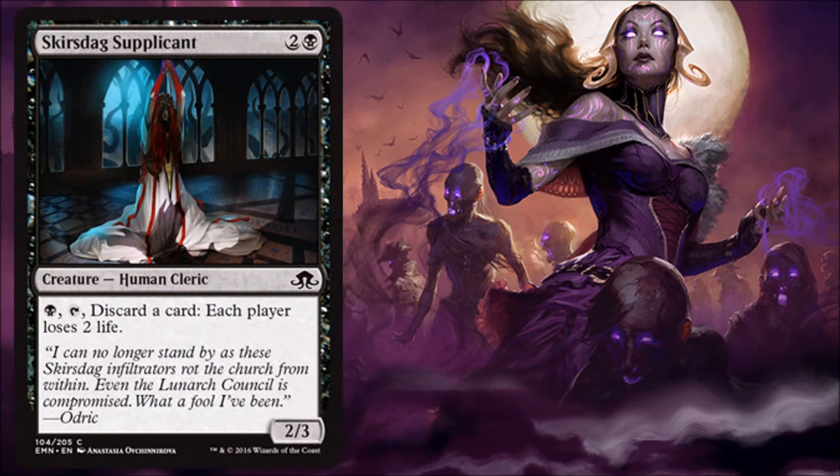Scourge Dax Supplicant — this is a fine limited card. I don't mind playing this because of its stats; a 2/3 for three is good enough. On top of that, I get a discard outlet if I don't have another one that's better, so it'll be just fine.